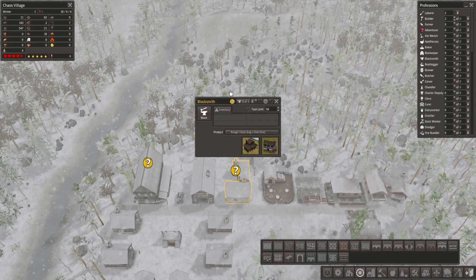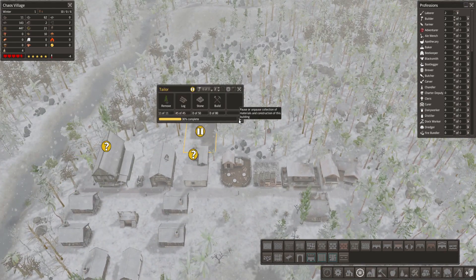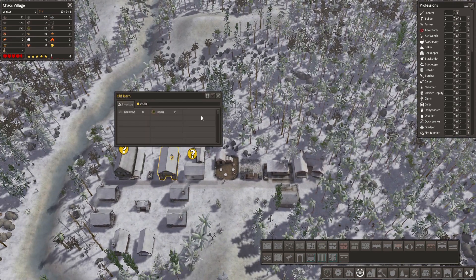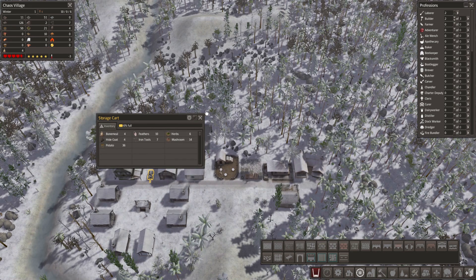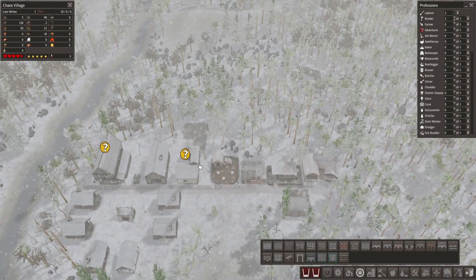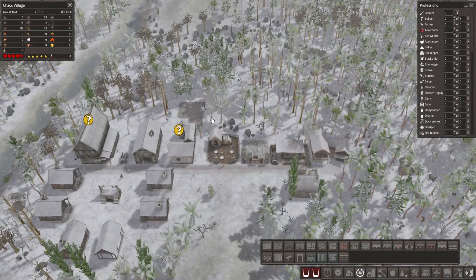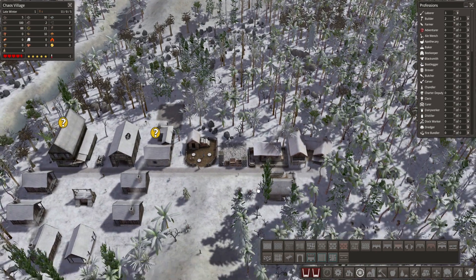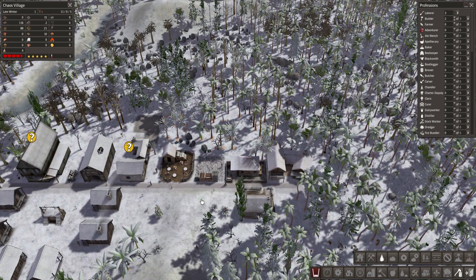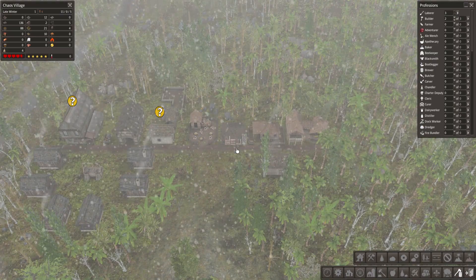I'll get tools making as soon as that drops down. We've got an extra house underway. Our stone is perfect - pretty good. Our food is not great. The stockpile is filled with a lot of the stuff we were collecting - potatoes, mushrooms, herbs. We need to make sure we keep that food production up. Let's chop down a little row of trees at the back here so that we keep the logs up. We need that sustainable log supply.